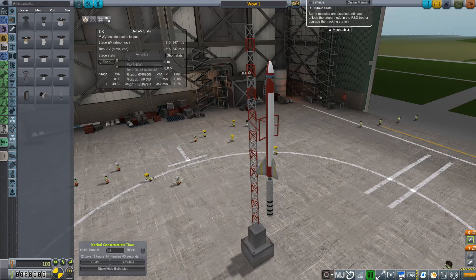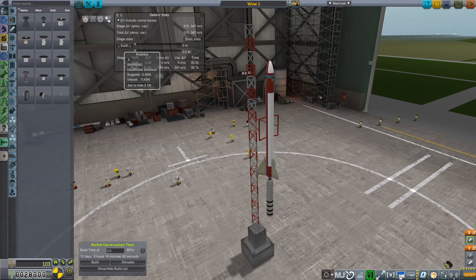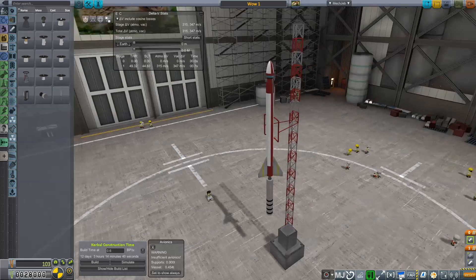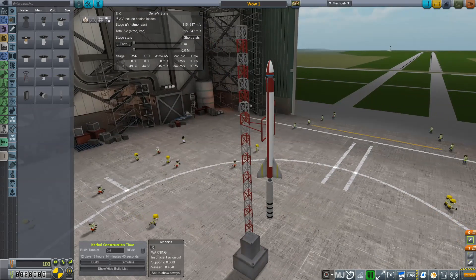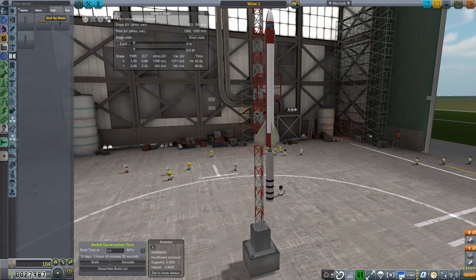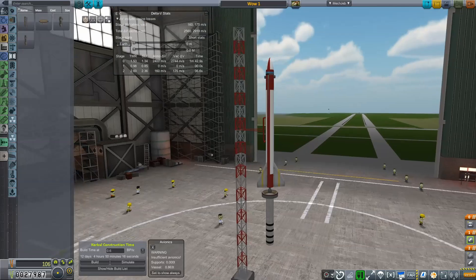Save it. How much Delta V does this thing have? Let's take a look. I don't need the Avionics Warnings — of course, this is not going to be controllable. This thing has about 315 meters per second. That's not bad — we can work with that. Let's simulate. Simulation is only going to cost 6.2. Actually I was forced to skip the simulation because it turns out it was way too dark, and in the simulations you can't turn the camera or change any settings — so it was just pitch black. I ran a couple of simulations just to make sure things work. I added a decoupler, and now we're going to launch it.